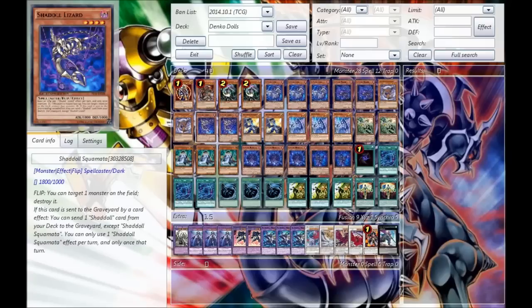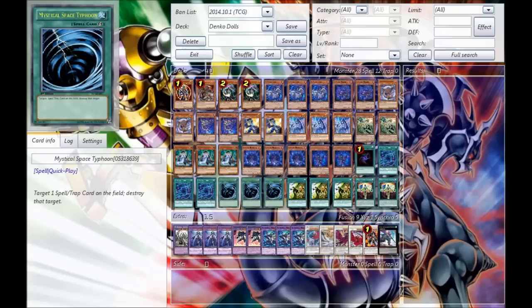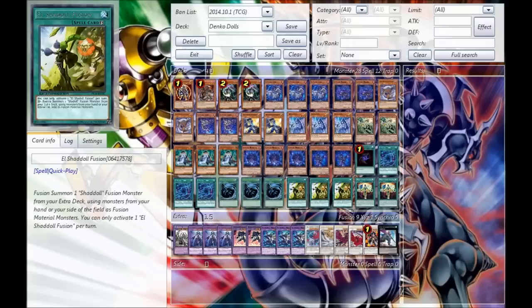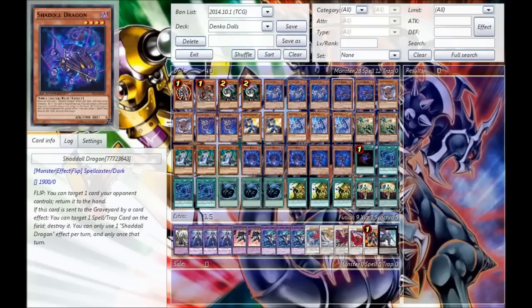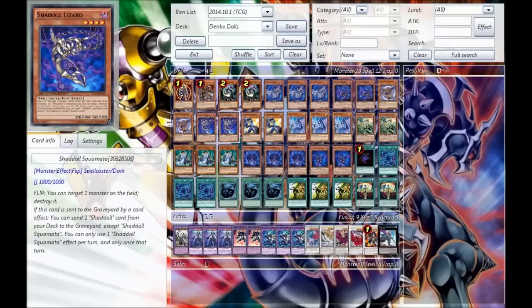Next, we go for the Double Shadow Lizard. This is an amazing card because it basically allows you to toolbox into any Shaddoll you want, as long as you can send it to the graveyard somehow — say, through a Mathematician. You can send this guy from your hand to the graveyard to go for an El-Fusion or something like that. Then you go dump something you really need, like a Hedgehog, a Beast, the Dragon, or maybe the Falco. The Falco's probably the one you're going to be going into the most, because it allows you to get back your Lizard to pop stuff and then use it for Xyz plays.